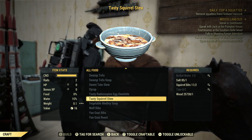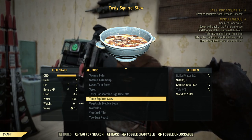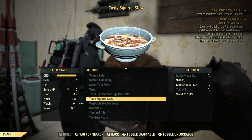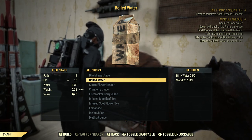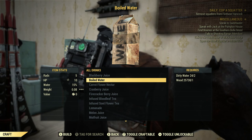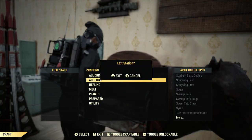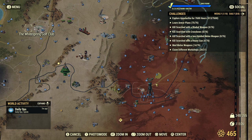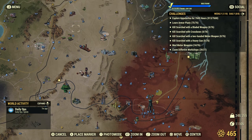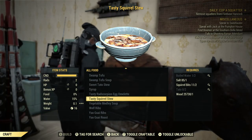Next up is Tasty Squirrel Stew, which requires two boiled water, one salt, two squirrel bits, two tato, and one wood. Boiled water is pretty easy — you just go to an area where there's water, collect it, then boil it by going to the crafting tab. Boiled water requires two dirty water and one wood. Salt is kind of rare, kind of not, if you know where to look. My favorite place is White Springs buff lab — clear out all the ghouls and look on all the tables.